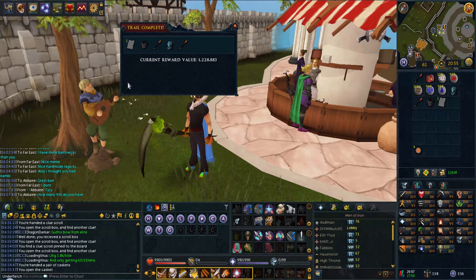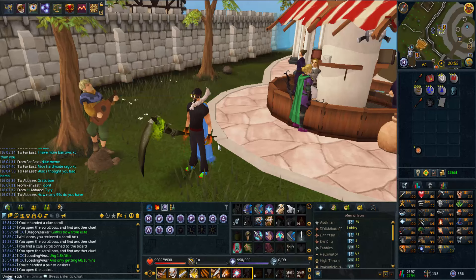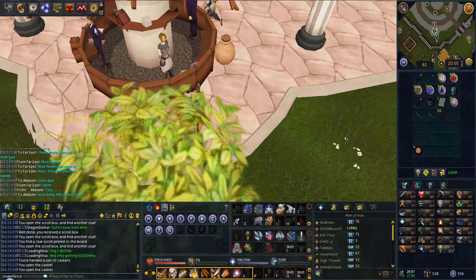Well, I got Glaciers, but I forgot to bring my VIP ticket. I'd want Glaciers anyway, but I don't know if I'll be doing much Invention because I am almost out of charges. So I have to go do some Divination and all that good stuff.